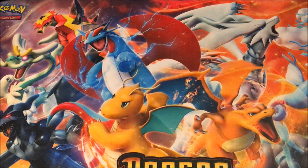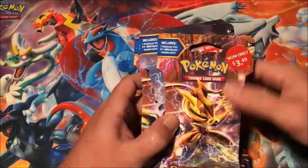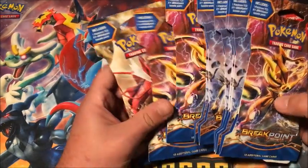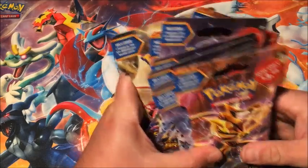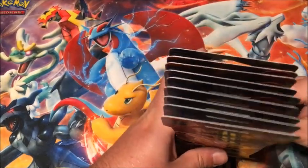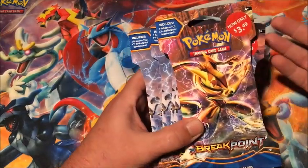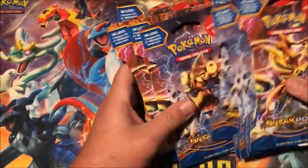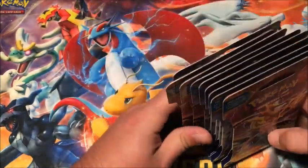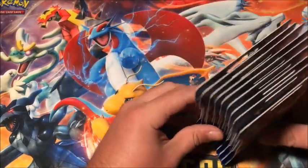Hey everyone, Pepper here, welcome back to another one of Pep's Poké Reveals. In today's video we are going to be opening up some more Breakpoint booster packs. They are $3.50 at Target still. I imagine they're going to keep it at that price until they get rid of them all. So if you want cheaper Pokémon cards, $3.49 is not that bad — it's cheaper than usual. Anytime you can get cheaper packs it's a good thing. I know it's XY, but there are still some pretty cool cards in this set. I am looking for the secret rare Gyarados and hopefully we can get that today.